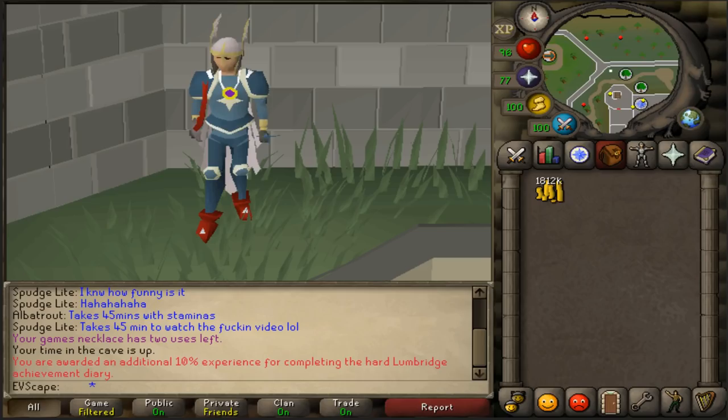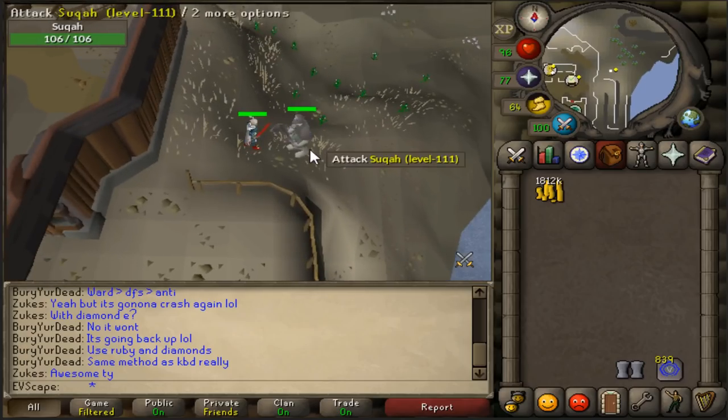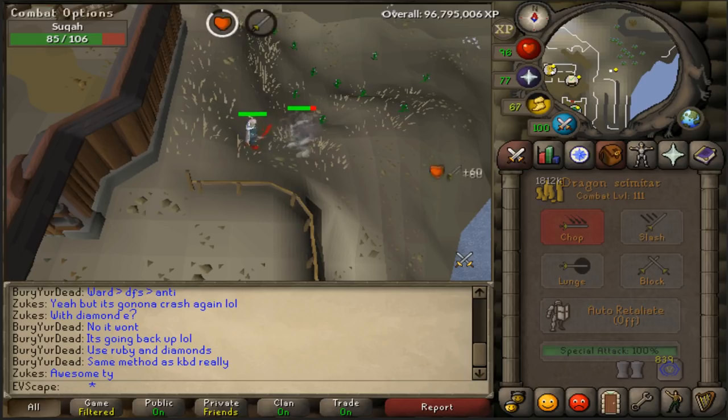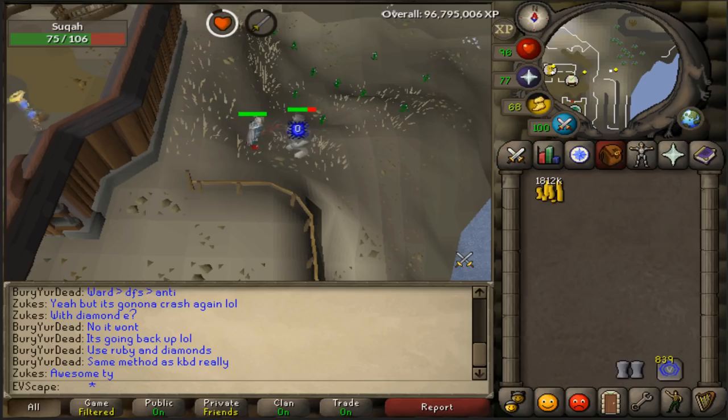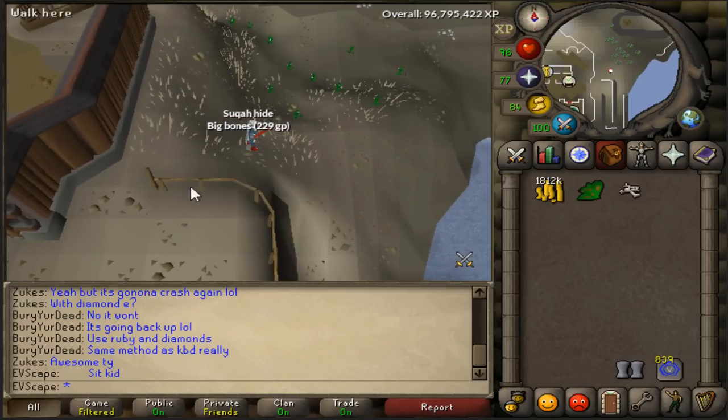But before we move on to the Barrows Brothers, we need to kill every monster up until those. The first monster on the list today is a Suquah, so let's go ahead and head over to the Lunar Isle. Here we are at the Lunar Isle. Now these Suquahs — literally the best thing on their drop table is a grimy guam. So I'm just going to kill one and get out of here. We got a grimy marrentill. Fantastic.